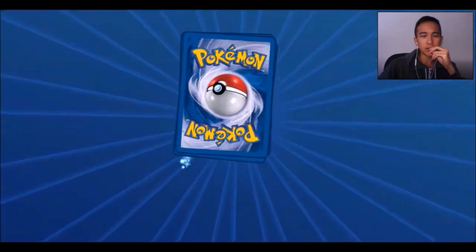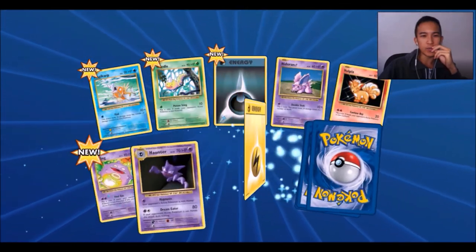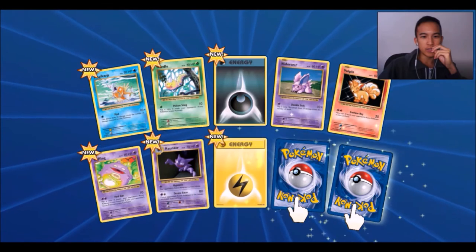I'm going to open another. We got a Magikarp, weird old Dark Energy, Lightning Energy, Anderran, Koffing, Haunter.